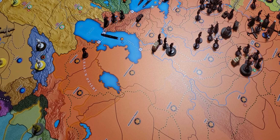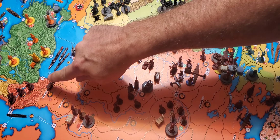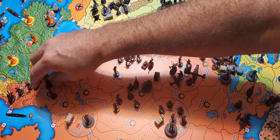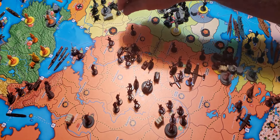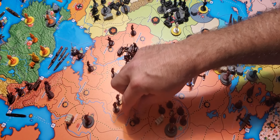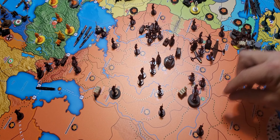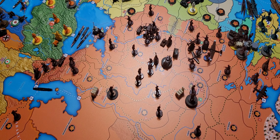Non-combat — not a whole lot going on. I am going to move this motorized down here. I'm going to rail 2 infantry into the northern Caucasus. This fellow's going to drop back into eastern Ukraine, along with several other units repositioned across various zones. That should complete my non-combat movement for this round.